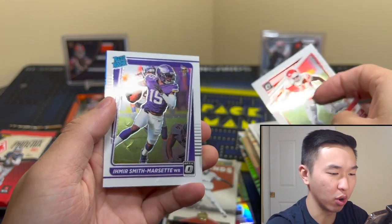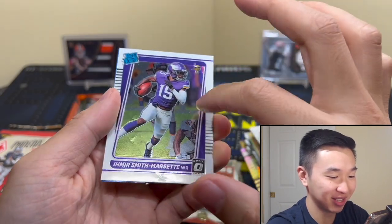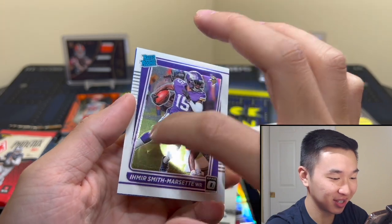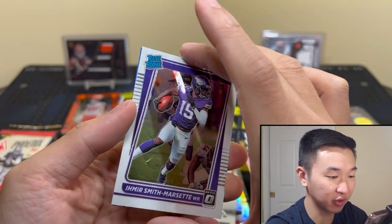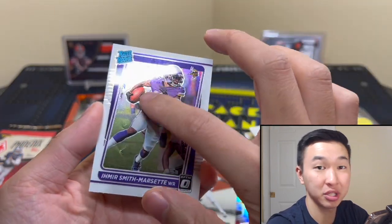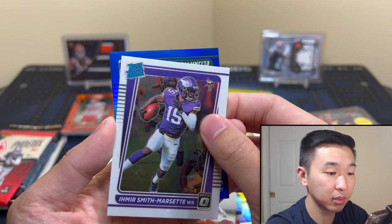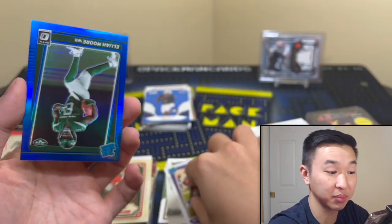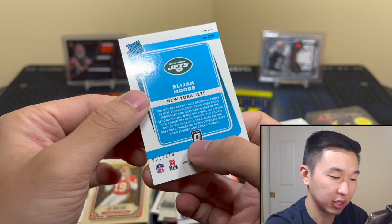This is damaged. Not to overreact too much but — jeez, come on fellas, what happened here? One, two, three, four, five, six, seven different damage points. I thought this was the back card — it was not. Let's see what this is. Elijah Moore Blue — alright, it's something. I'd rather have a different Jet but it's numbered to 179.